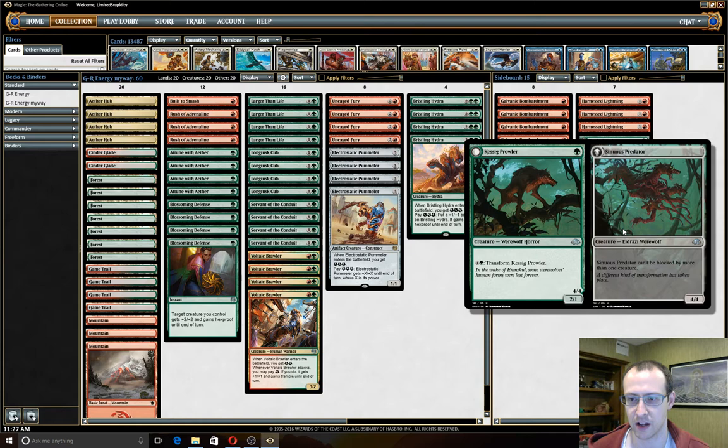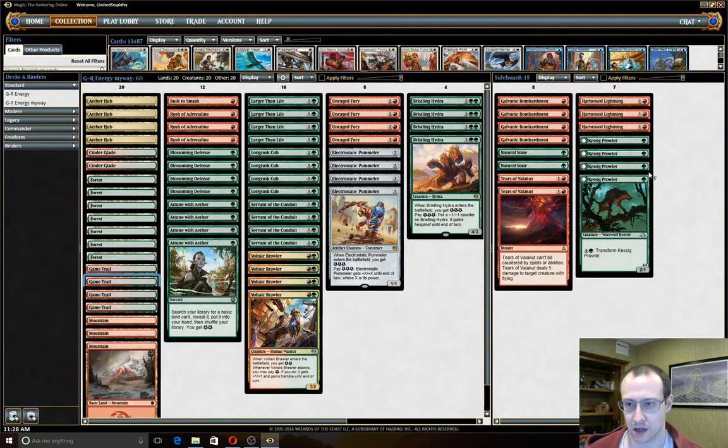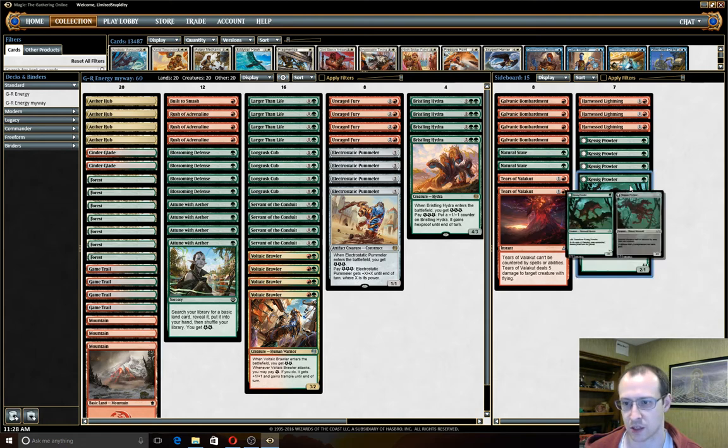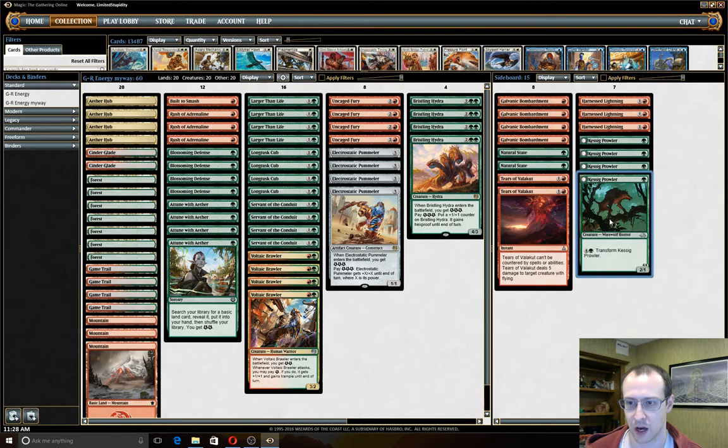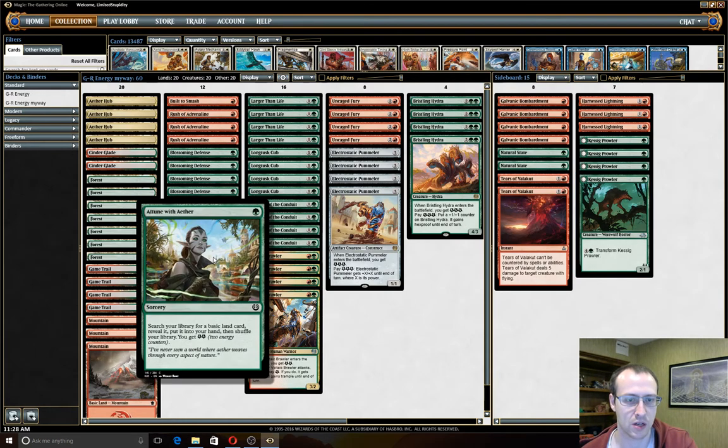Instead of the counterspell plan, I just want to get my beatdown going. This is kind of a green Savannah Lion — certainly better. This is truthfully the first time I'm running this particular build with the fair sideboard plan, but it seems okay. There's not a lot you can do on turn one; all you can do in the main deck is Attune with Aether. Playing Cinder Glade on turn one is okay, but running out Prowler turn one isn't great against Thraben Inspector, which really punishes Savannah Lion-style one-drops.